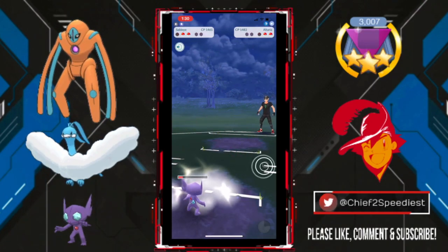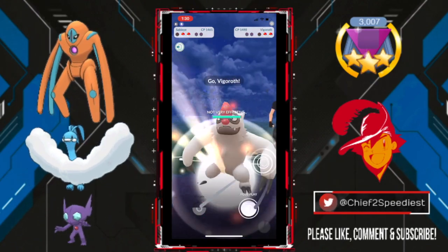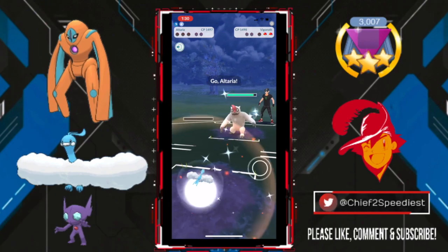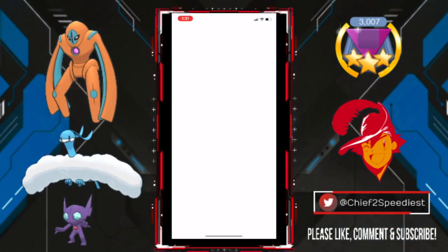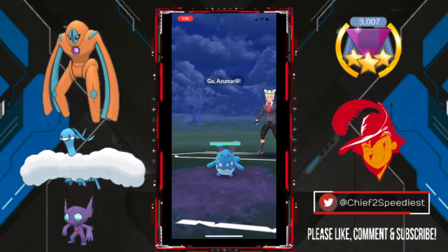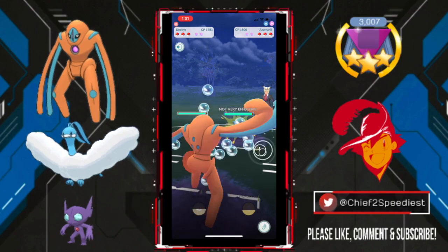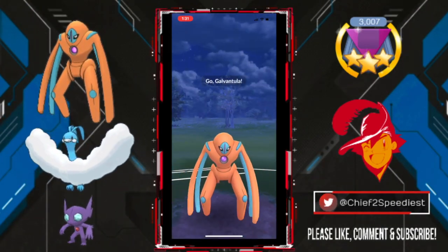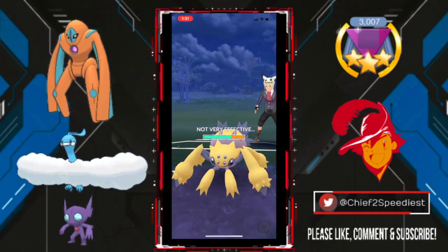Out comes that Altaria, so we're going to Shadow Claw it down. But if I would have saved my shield there for the Play Rough, I think things would have been better — we still would have had to eat the Sky Attack. But out comes this Vigoroth, and that is GGs. My fourth opponent is Shmushif — he was the North American Champion last year at GoFest. This is a really intense battle. This close to the end, I face off against the past North American Champion — just so wild.